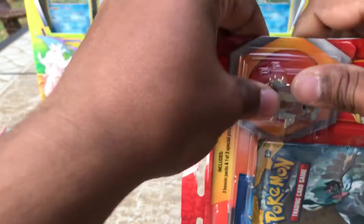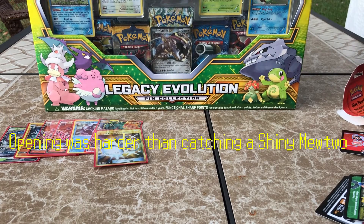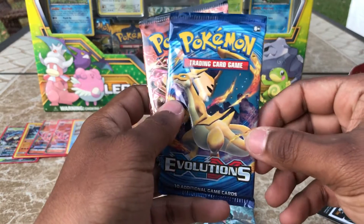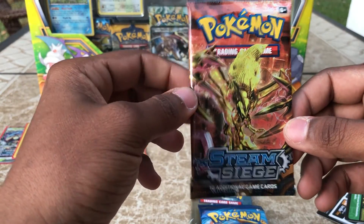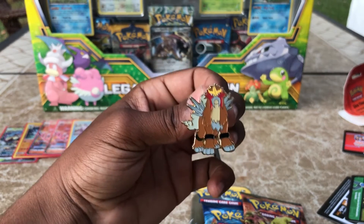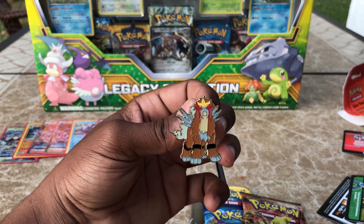We have a Sun and Moon with the nice Decidueye art, the Evolutions XY with the Charizard Y art, and the Steam Siege with a Golden Evictal — wow, amazing art. And we have an Entei pin. Let me know if you guys want this pin as part of the giveaway. Like I said, let's get me to 50 subs, let's get these likes going. I'm really excited.